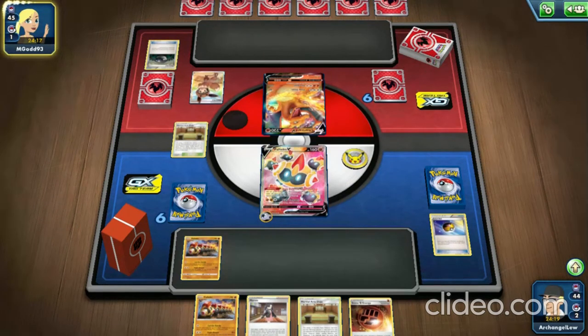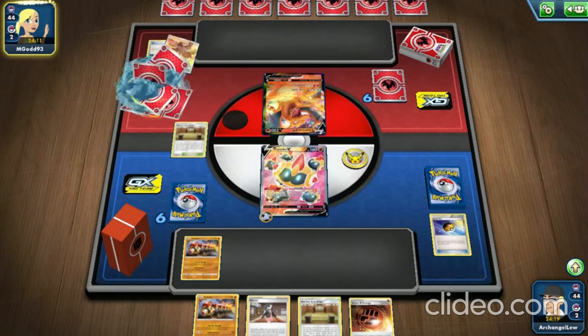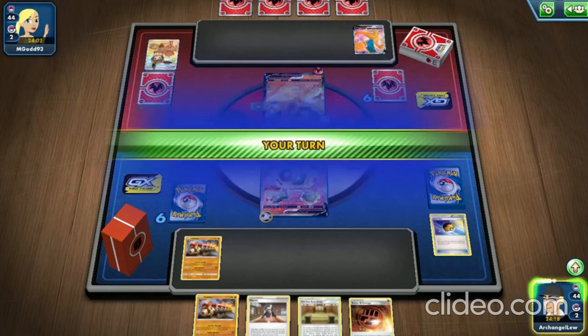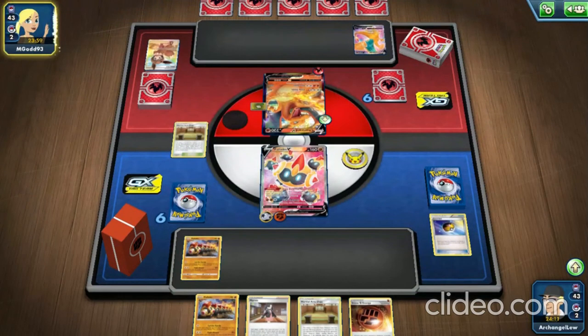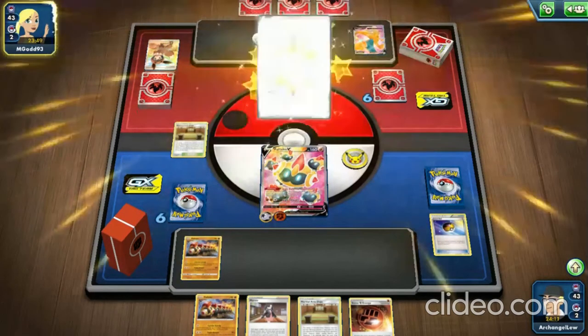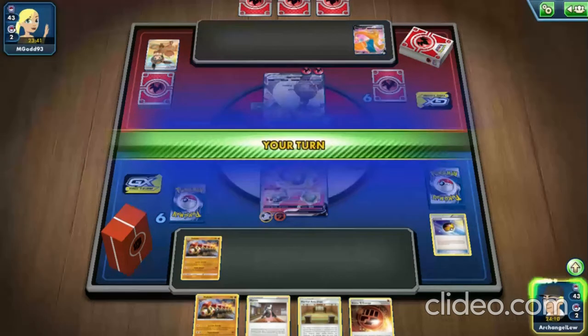Online it's probably not worth much, but in real life the PSA version of that card is going crazy in price right now. Pretty much all Pokémon stuff is having another 25th anniversary price spike. I have a Base Set fossil booster pack in my collection and that thing is getting up to the five or six hundred dollar range — it's getting crazy. Our turn: we just attach energy and pass so we can get that other energy from Phalanx next turn.